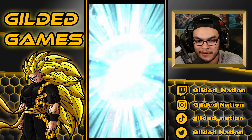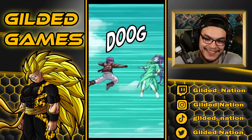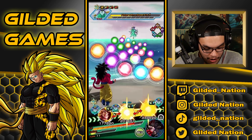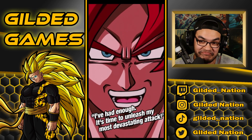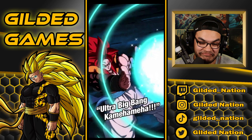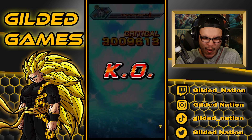I wonder if we get the active for Gogeta next round because if we do I'm popping it. I can see the finish line — the finish line is in sight! Trunks, just don't mess this up for me. It's time to unleash my most devastating attack — ultra Big Bang! Let's go! I love that active, it's so clean how they merged the two into the Big Bang Kamehameha. Let's go — Stage 3 cleared, in the bag! We're on our way to Omega Shenron, slowly but surely.